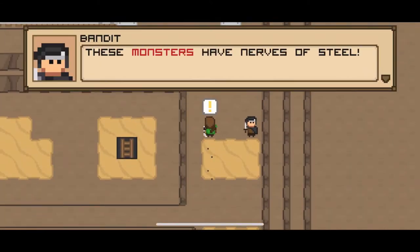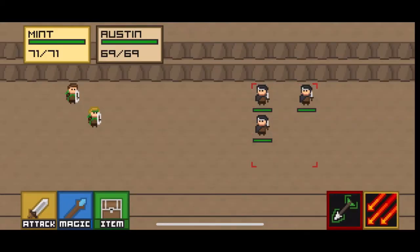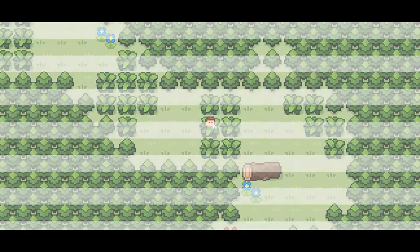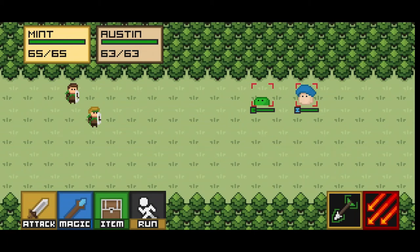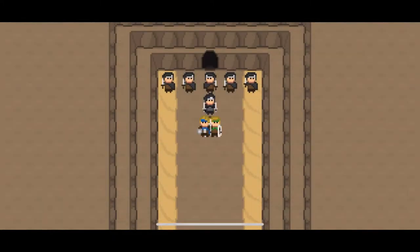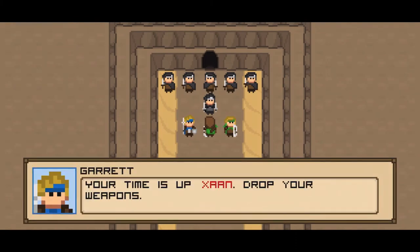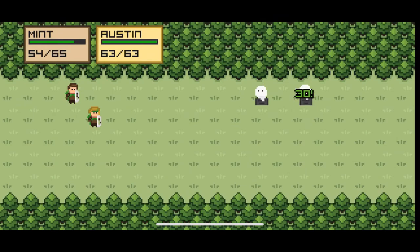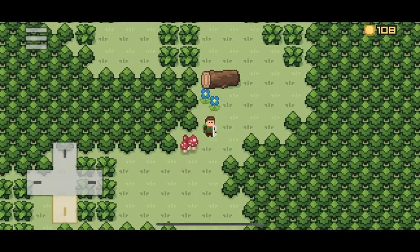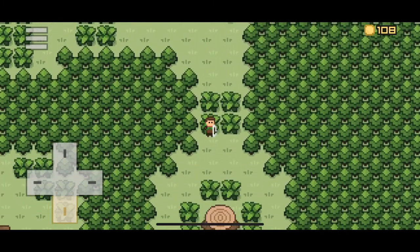The world map is extremely similar to the way Pokemon designed its maps during the GBA era. Battles are handled similarly — if you cross an enemy's path, they stop you, say something cheesy, and proceed to battle you. Bushes aren't a safe place to run through either; environmental set pieces will randomly generate battles. There's even a group of enemies within the first 30 minutes of the game that heavily reminded me of Team Rocket.